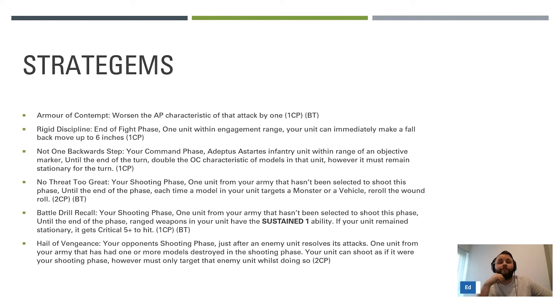Rigid Discipline: at the end of the fight phase, one unit within engagement range of your unit can immediately make a fallback move of up to six inches. This is one of the really good pieces of tech in this list. It lets you make a fallback move after the fight phase, which might let you put more models on the objective, fall back to shoot, and fall back, shoot and charge in your turn. If they try to tag Eradicators, you can use this stratagem to fall back and then shoot. You can also rearrange your unit when you fall back onto the objective - lots of little tricks here.